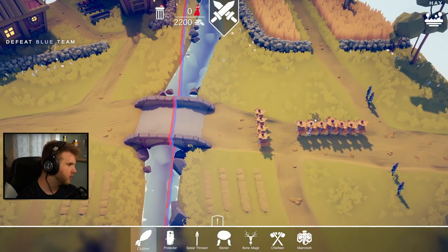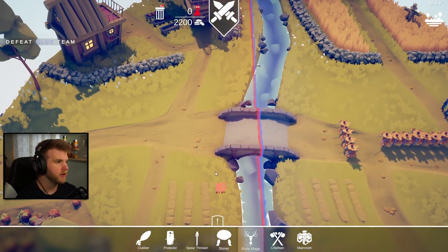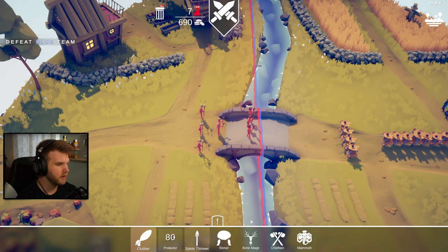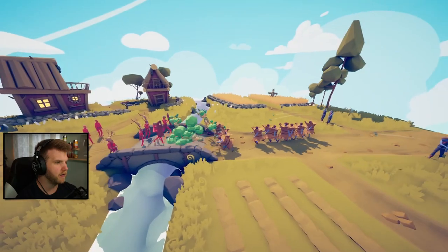Those hay bale dudes definitely have like poison or something they're gonna throw. So let's do a couple bone mages, a chieftain at the front, a couple clubbers, some spear throwers in the back, and two protectors right here. Okay, we should be good - I'm pretty confident in this battle.